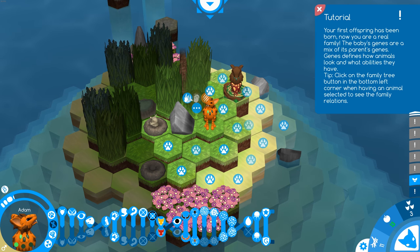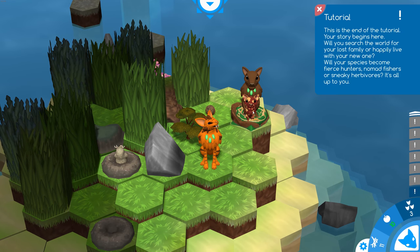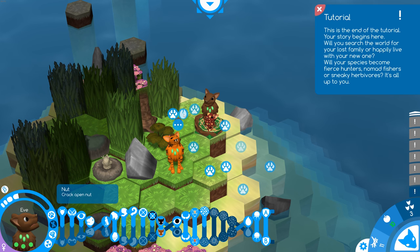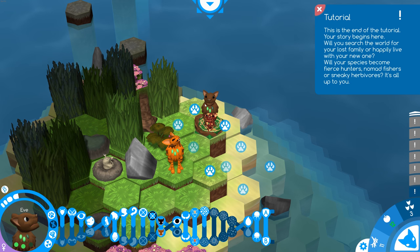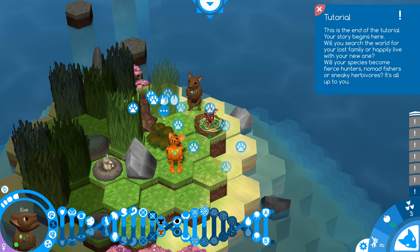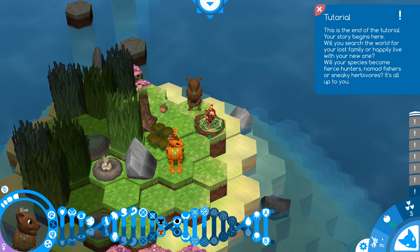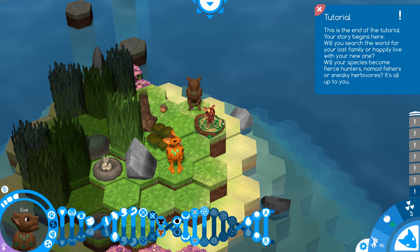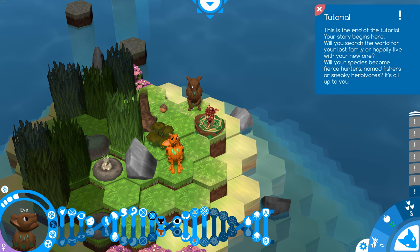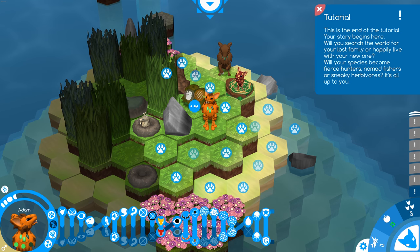We'll continue through the tutorial — get him to collect some food off this tree and clear some brush. Babies can't do much on their first day; they're stuck in the nest, but after that they can start moving around. We'll get Eve to crack a nut on the ground — you can do things within one tile reach without moving. Clearing grass gives you a chance to get sticks, shown in the bottom right. Once you have ten sticks, you can make a nest.